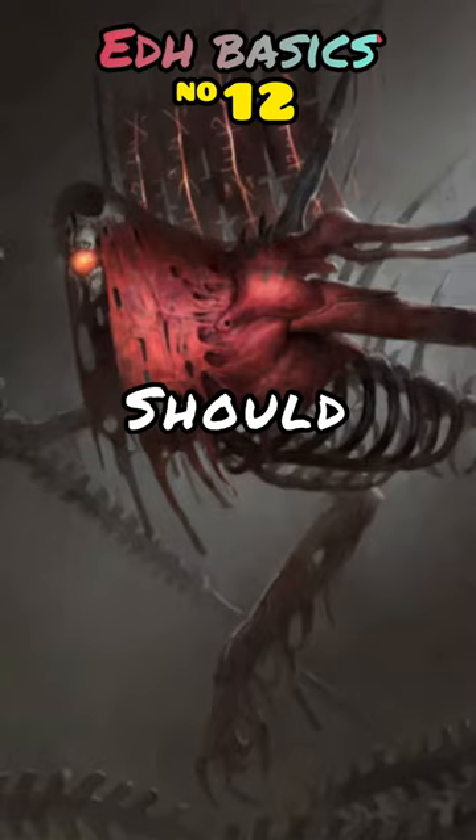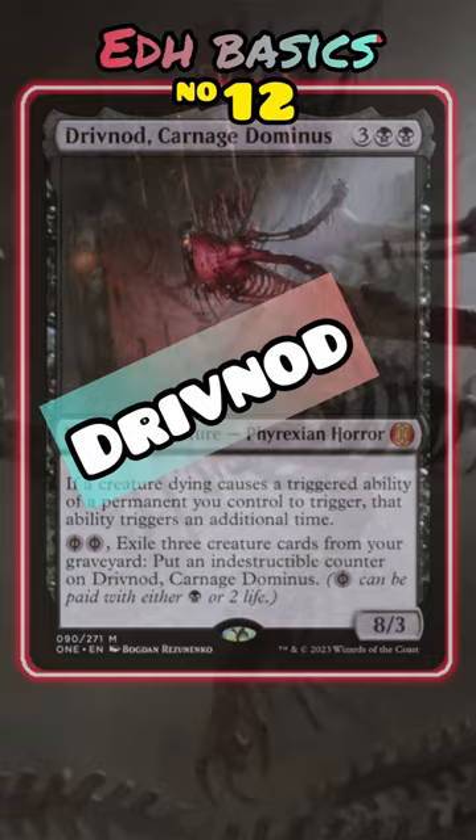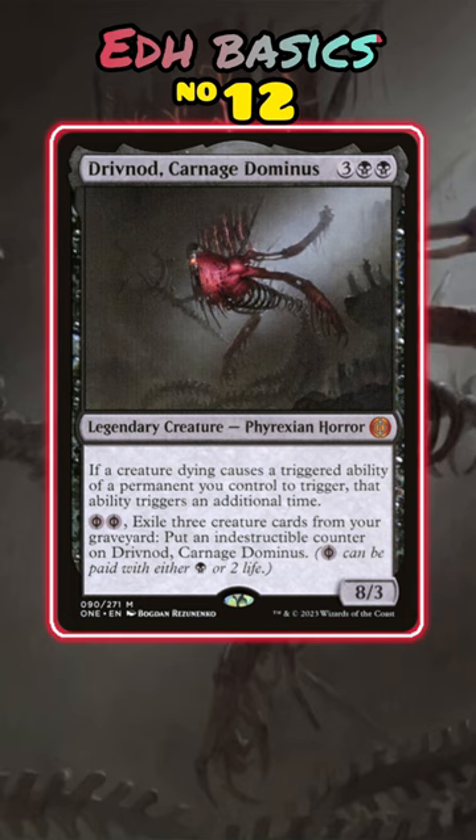Commander cards every player should own — number 12. Top Phyrexia: All Will Be One cards. Drivnod, Carnage Dominus. A new staple for Aristocrats decks, which is an archetype that benefits from the death and destruction of its own creatures. Drivnod makes all of your pesky triggers get twice as bad for your opponents. You do need creatures in the yard to use Drivnod's abilities, so this card must be utilized in decks that will reliably have them there, like a Synth Gardens.